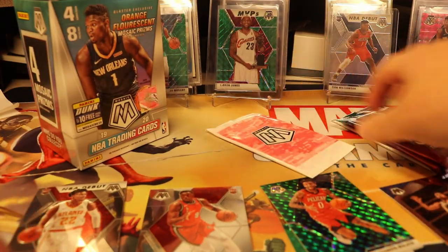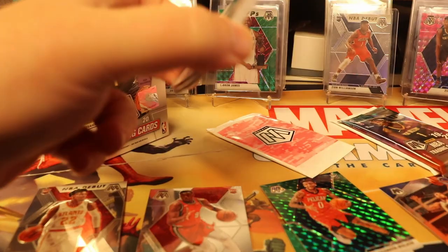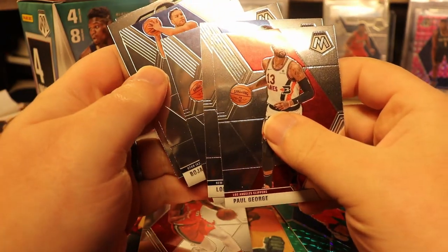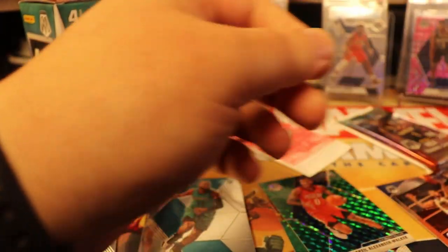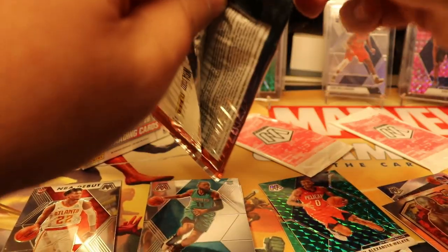We'll save the two pink camo packs and see if we need them to bail us out. Base, base space, and an Old School Daryl Dawkins, and a scratched up Cody Martin. Not a strong start for the Cellos.